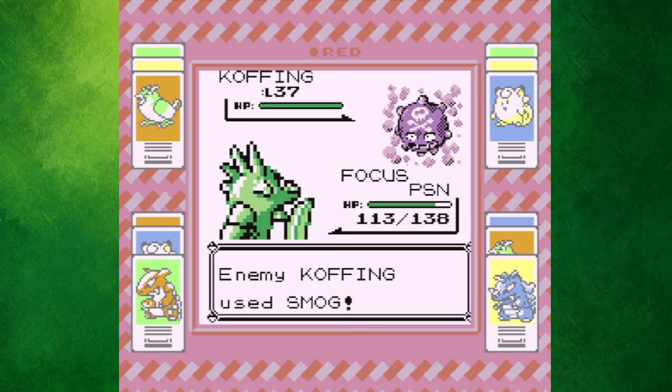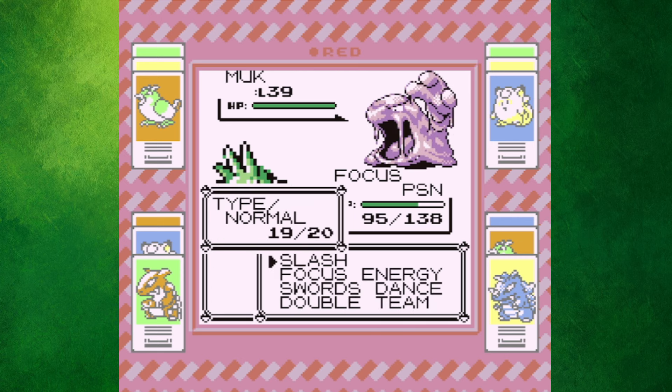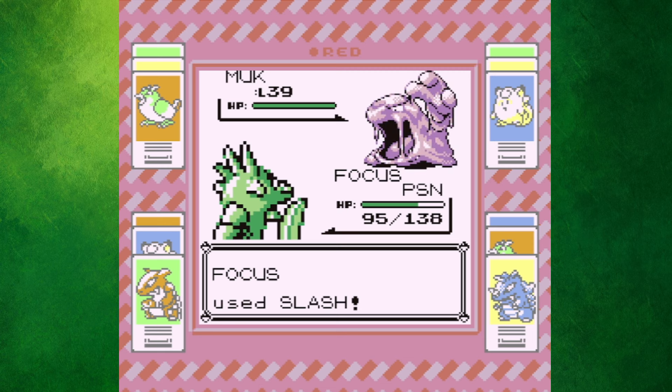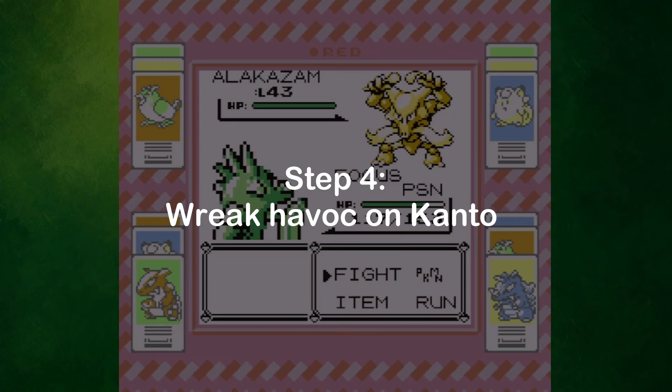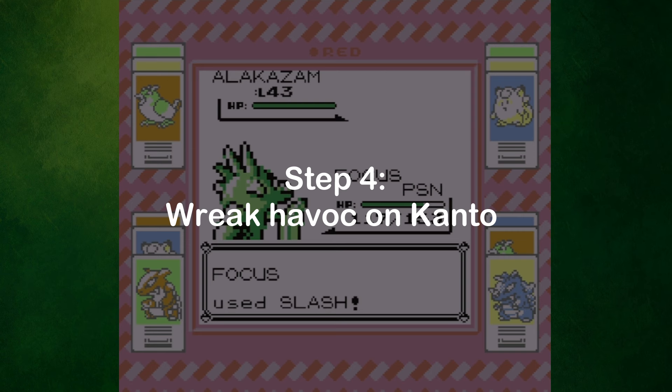It is worth mentioning, though, that this method isn't 100% foolproof, as using Focus Energy doesn't lower your chances of landing a crit to zero. As you can see here against Koga, I unfortunately still critted his Muk, meaning it ended up being a two-hit KO. Anyways, the fourth and final step of this quest is to wreak havoc on the rest of the Kanto region using our beastly Scyther.